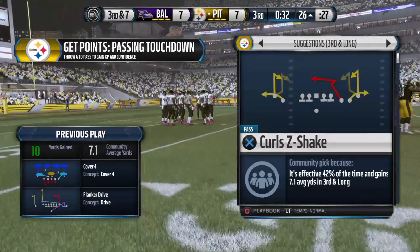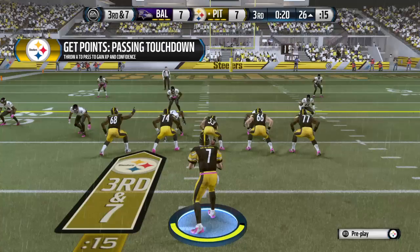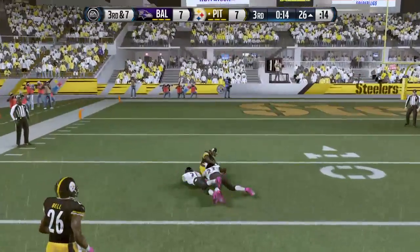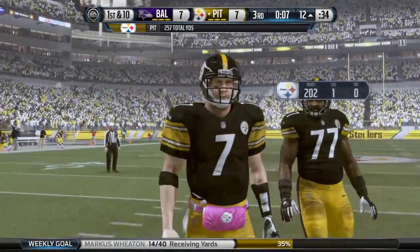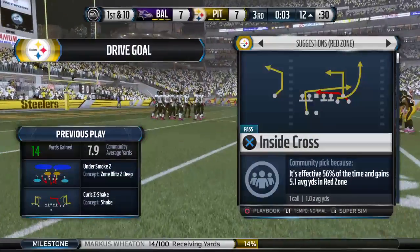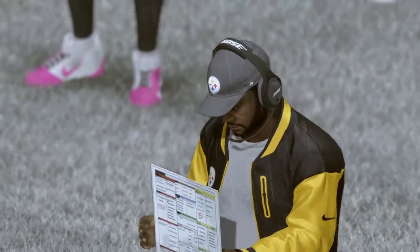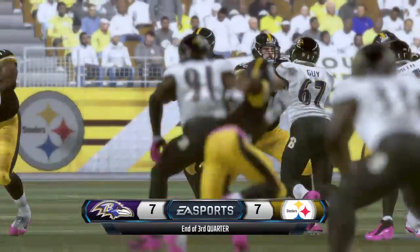Roethlisberger's completion percentage, 80% on the day. Roethlisberger's all by himself in the backfield for this snap. The Steelers snap it at the 26 — a nice grab. No doubt he was going to hold on to that one. The Steelers put themselves in a tough situation but they have a lot of talent on the offensive side, and that was an awesome job of picking up that first down. Both defenses holding serve as we head to the fourth — which offense will string a drive together to break this tie?